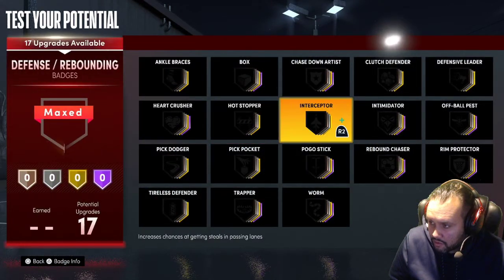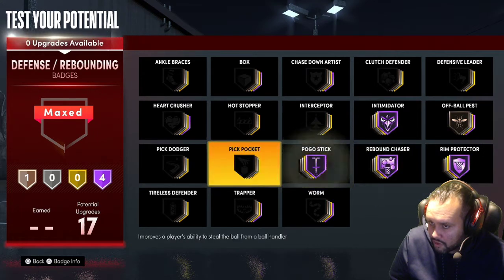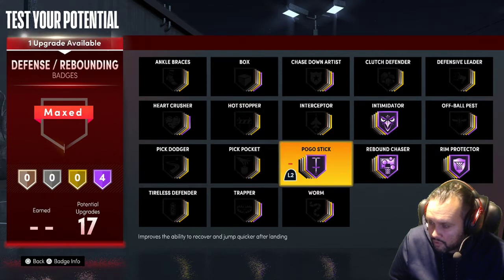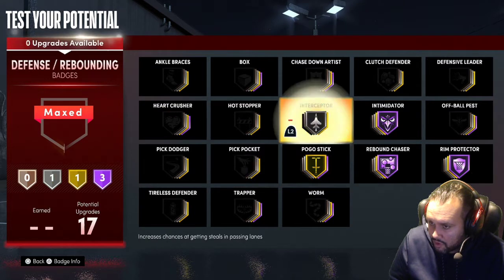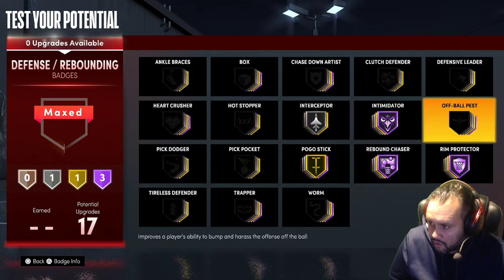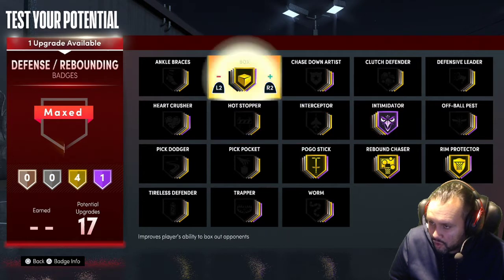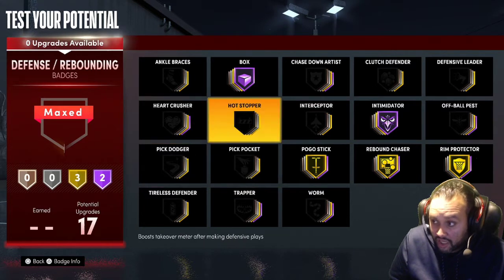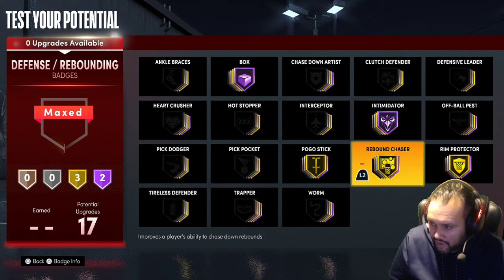17 Hall of Fame. Rim Protector. All right. You can even go Gold here - Pickpocket or Interceptor. Even if you go that, you still got to box people out. So a Silver Box. But you're a center - do you really need Interceptor? You can just go Hall of Fame Box. You can play around with these badges. For defense, there's a lot of good badges, like Chase Down Artist which I didn't put. Intimidator is very important, and everything else you can just play around with.